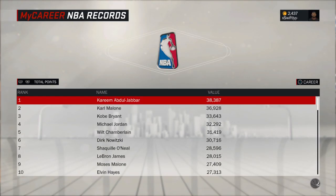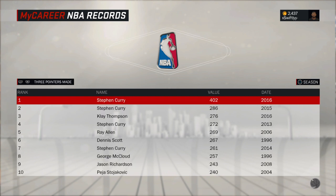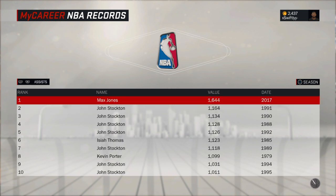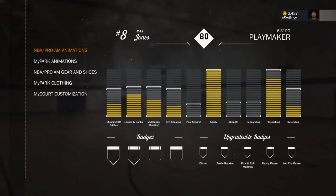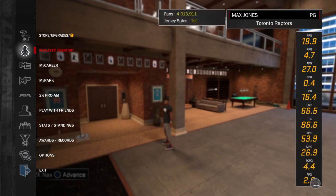If I were you, once the game is over and you know you went over the record, go to assists, look at the single season assists record, see that your name is there and not John Stockton's. Then go to MyPlayer inventory and your badge should be Hall of Fame.